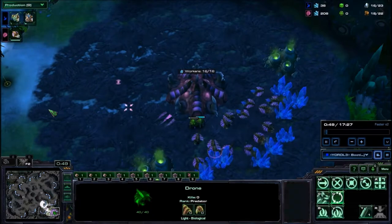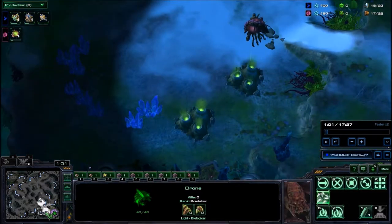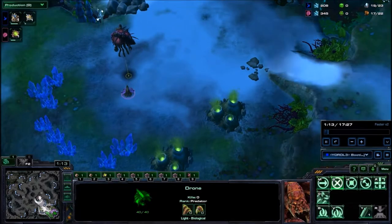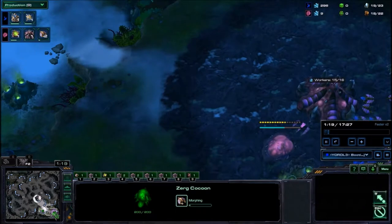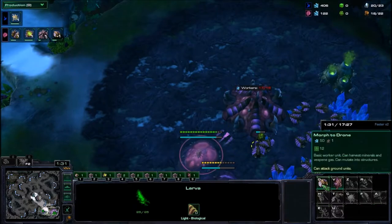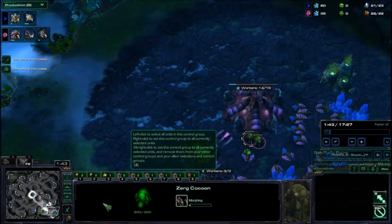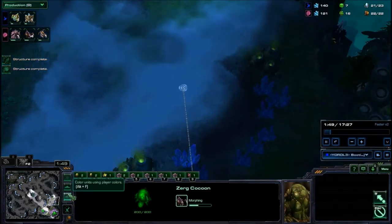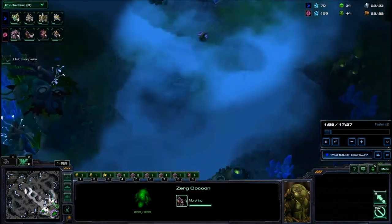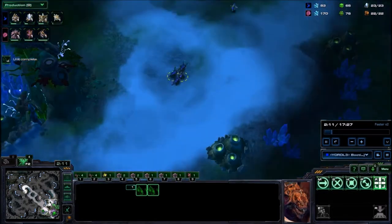I've had a pretty high win rate with it, I think it's really strong right now. Basically, the strategy is we're going to be abusing Swarm Hosts for as long as we can, as long as they are powerful, because right now Swarm Hosts are honestly a little bit over-tuned. They are very, very cheap — as you can see, they're 175. They have a lot of DPS, a lot of zoning potential, and most importantly — which is going to be the big theme of this episode — they're really good at locking down expansions and starving your opponent.